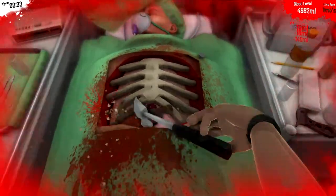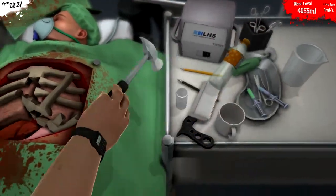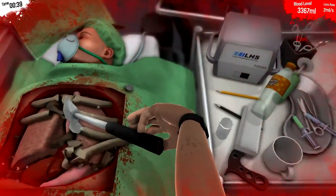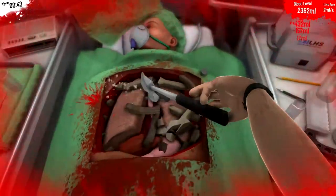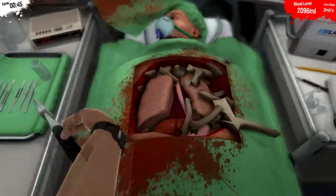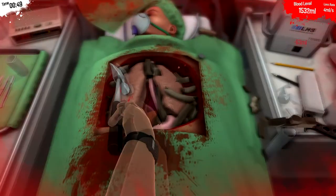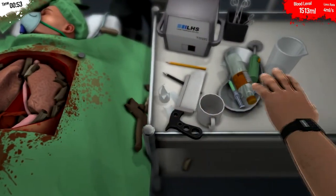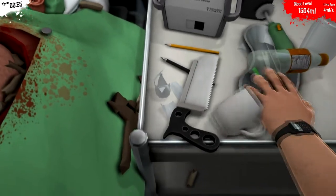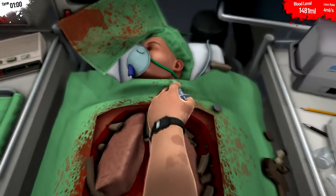You got your Grand Theft Autos and whatnot, but that's more about being destructive and losing lives. Today we're here to give Bob a heart transplant. First things first though — gotta break those ribs, get those useless things out of the way. Like the doctor from Team Fortress 2 said, they grow back. Don't be a baby.